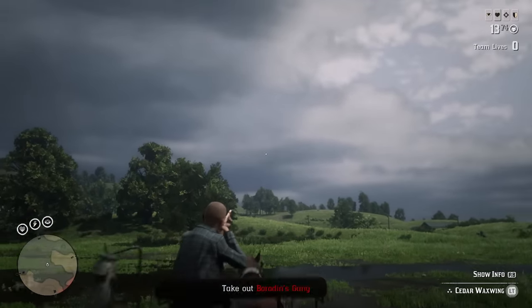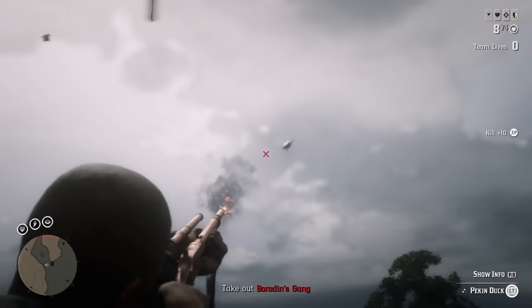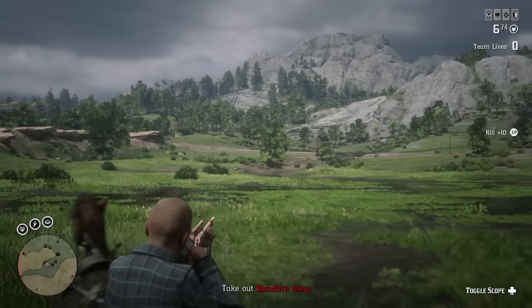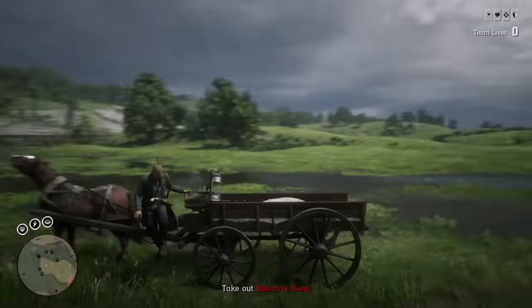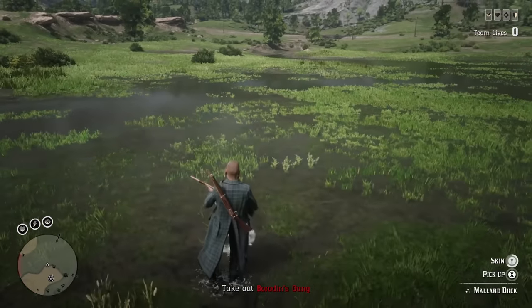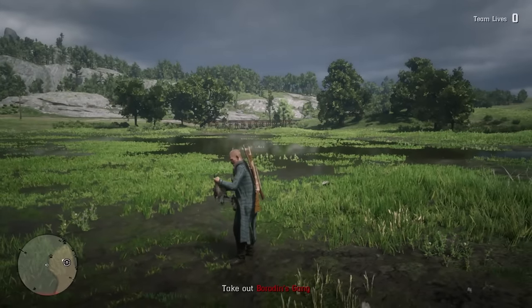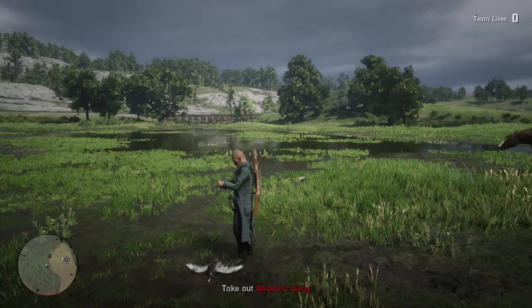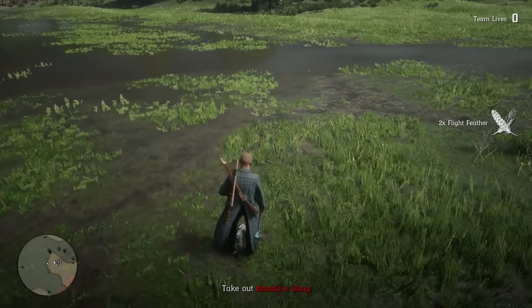If you're in a good lobby where animals are spawning in, you can ride through the Heartlands Overflow and see so many birds fly up from the ground as well as fly over — it's actually crazy. I know people say the number one place for birds is Lemoyne going over to Blue Water Marsh just above Saint Denis, but the Heartlands Overflow has a good number of different birds. Pull out your varmint rifle and you should get plenty of kills and feathers.